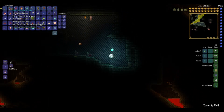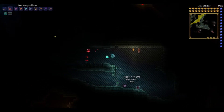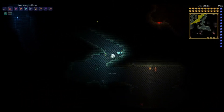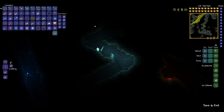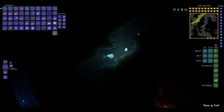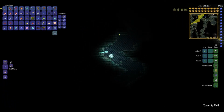It doesn't cost any mana, and you can throw them really fast. And as you can see, as Vampire implies, it does lifesteal. I don't have Turtle Armor right now, but basically it's Spectre Armor in melee form, which is really good.